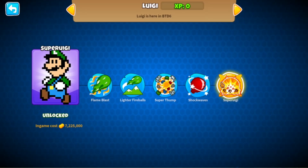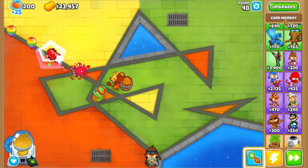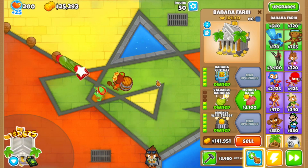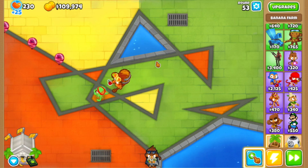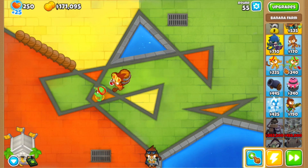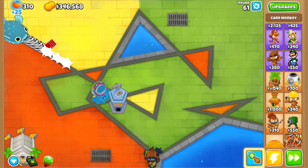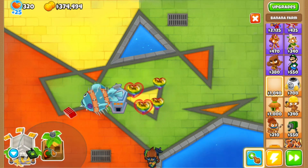I'm going to get Super Luigi - he's insanely powerful. We're going to need quite a lot of money, which shouldn't be too hard because we have the pinnacle of banana production. I made a video like this before - it was actually my first ever Bloons video - but back then I only downloaded like 15 mods and called it every mod. This is the legit stuff. Six months ago there weren't as many mods as there are now, so I'm definitely taking advantage of the new ones.